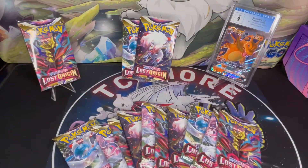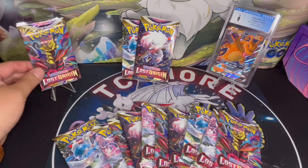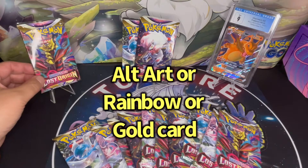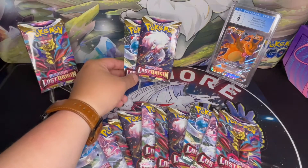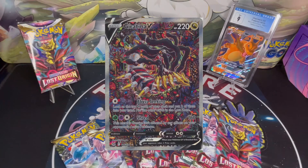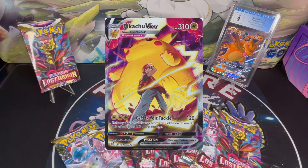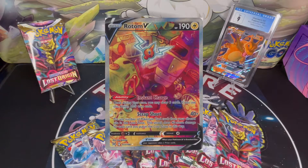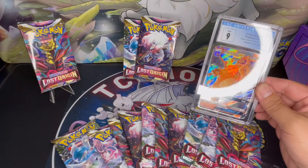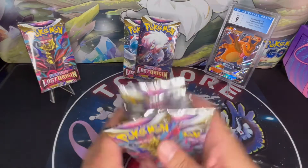Here's the challenge. If I open any of the full art or character rare, I'm going to give away one pack of Lost Origin. If I pull any alt art, a rainbow card, or a gold card, I'm going to give away two booster packs. If I pull any of the top four chasers — Giratina V Alt Art, Giratina V-Star Gold, Pikachu V-Max Character Rare, or Rotom V Alt Art — I'm going to give away this graded Charizard GX Mint 9 from CGC. All right, let's take these packs and get started.